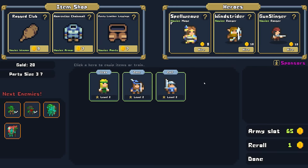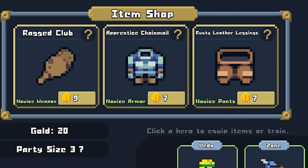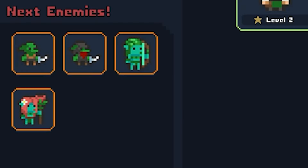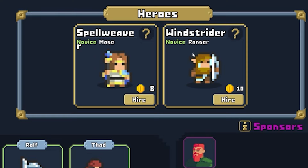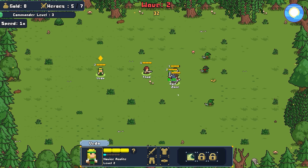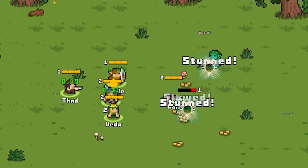We got zero, so let's see what we have here. We could hire some heroes or go to the shop and start buying with whatever gold we have. We should probably get some more army. It says a gunsmith - we'll hire him. The next wave of enemies is gonna be a couple of goblins and some archers. We have 10 gold so we could go with the mage or ranger - we'll go ahead and get the ranger. Our army grew a little bit and they're gonna start defending.